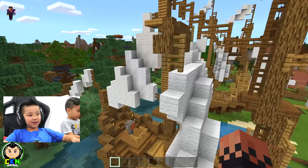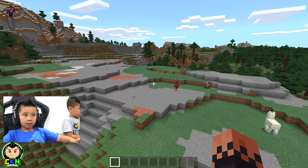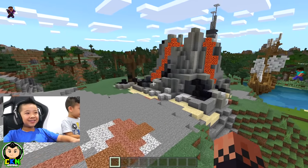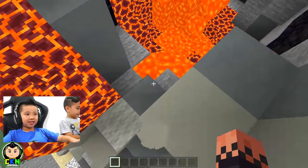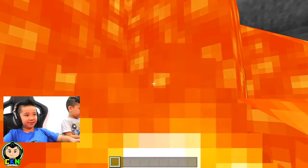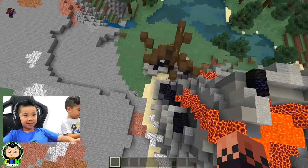Wow. Three, two, one, throw it. Ray, throw it. Oh! Volcano! Cool, let's see inside it. Oh, there's actually lava in it. I'm jumping in. I won't die anyway — I'm going to be creative. Wow. That's cool.